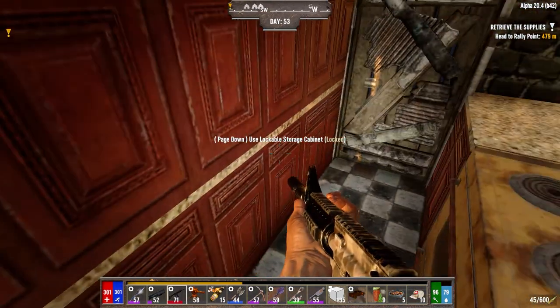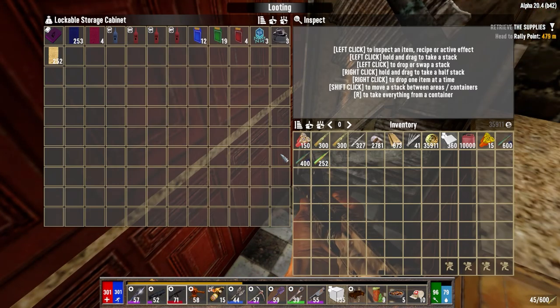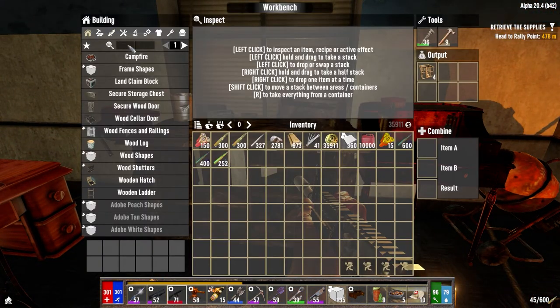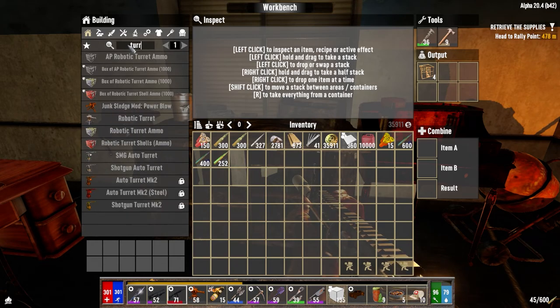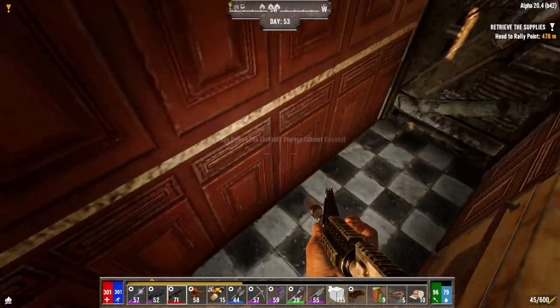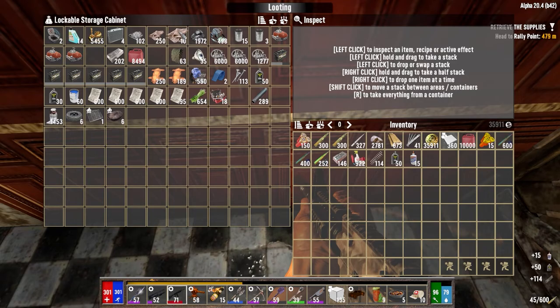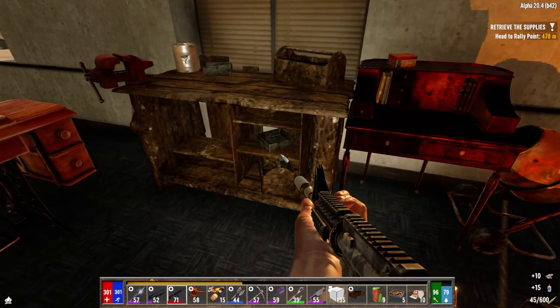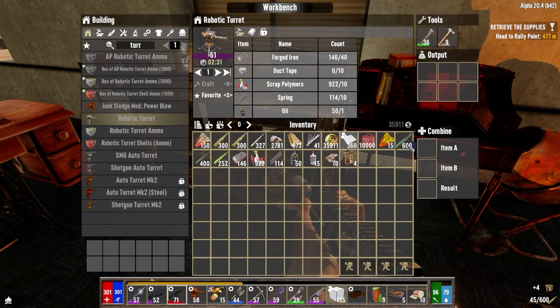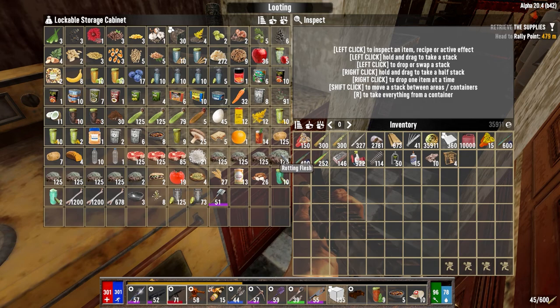So what I want to try and do — junk robotic turret: 61 forged iron, duct tape, polymer, springs, and oil. We've got forged iron but not very much. Polymers, springs, oil, and duct tape — which we don't have but I can make. How many do we need? I thought I made a whole bunch of glue. Maybe I used it all for the truck — that would explain things. I've only got nine water.